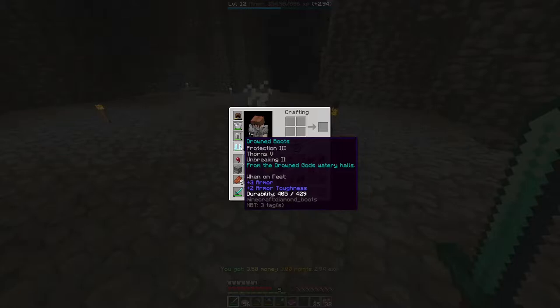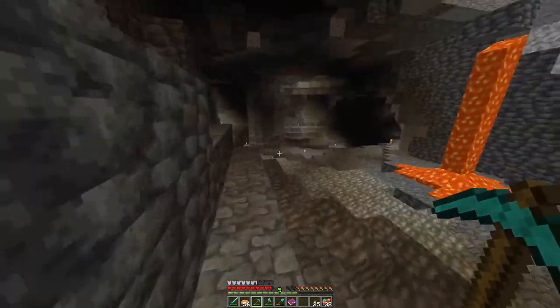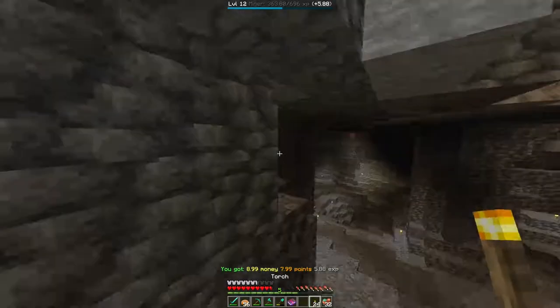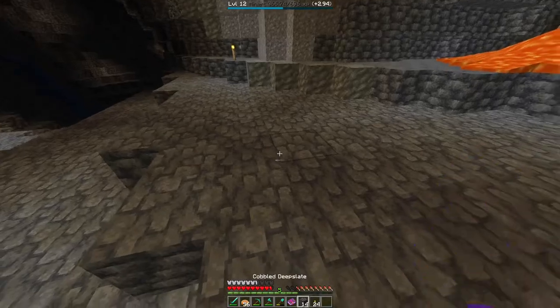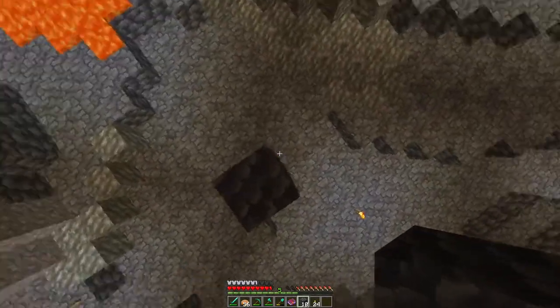Those drowned boots are actually good because Thorns 5 makes mobs hit themselves and then I just need one or two hits to kill them. If you have that set equipped, try to get it from infernal mobs. I somehow missed that - you see how clumsy I am. I was running from there, mining there, went back, and now we're mining iron instead of gold.